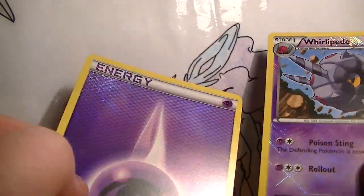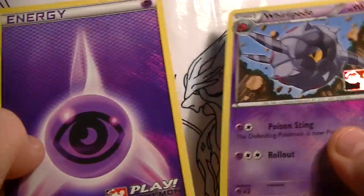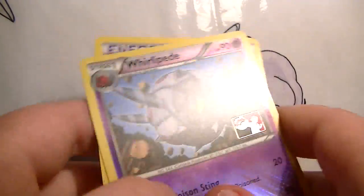Both are for trade. Second Energy is quite good in like Mewtwo and Garchomp decks, and other decks. And Whirlipede's nice, because it's like that whole file. So yeah, that's awesome.